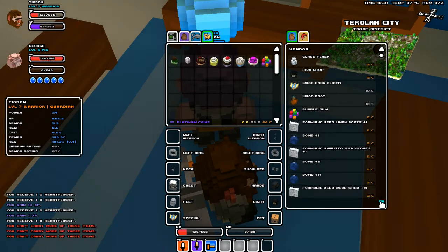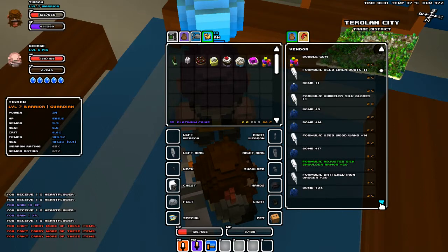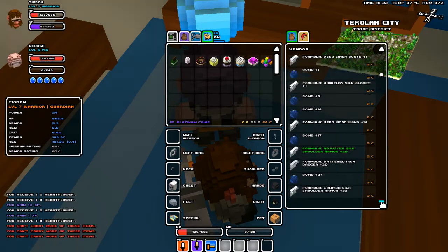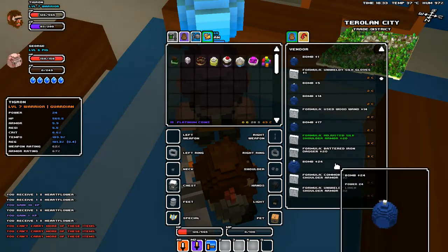I do know that we can always use a few bombs. What level are we? Right over here it has our power level. Looks like we're power level 24 — that's actually really nice. These things don't pop as much, so we might as well buy as many as I can. We'll use those sometimes.